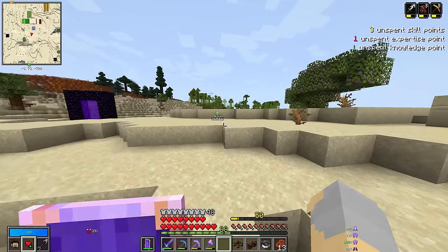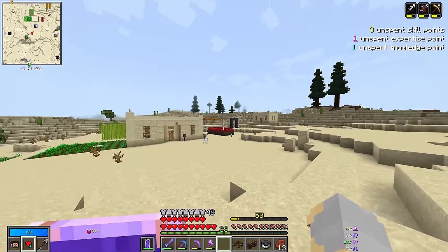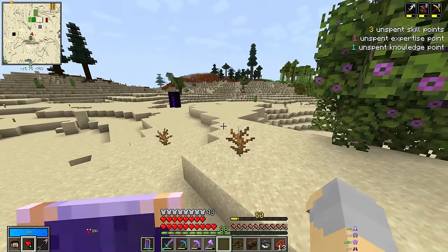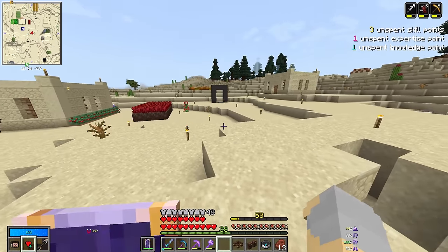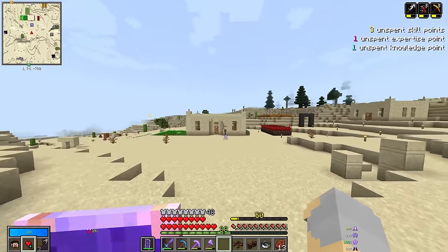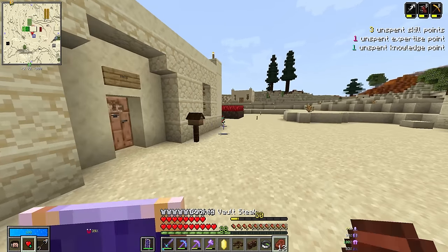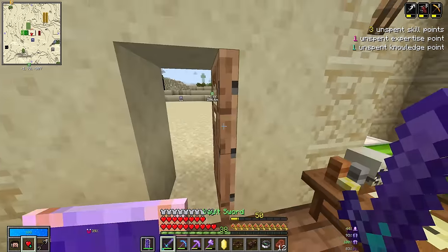Hey guys, Wells Knight here. Welcome back to another episode of Vault Hunters. Hope you guys are having an awesome day — I'm having a fantastic day. I have good news and bad news. The good news is I am now level 50, which means I am caught up with everybody else on the server. Iskall and Stress are also at level 50, and everybody else is actually lower — False and Etho are both in the mid-40s. I am now tied for the highest level on the server, and hopefully when we run this vault right here, we will be even higher — hopefully level 51 by the time it's all said and done.